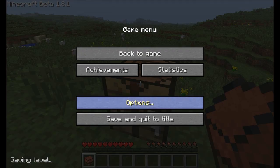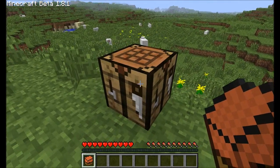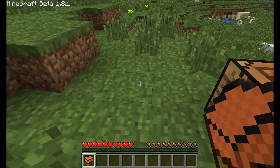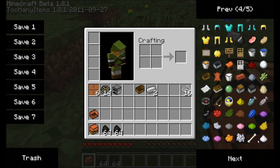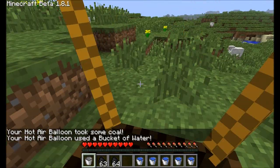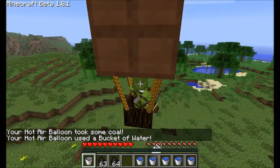Wait a minute, I'm just going to shut these sheep up. So this hot air balloon will only go in one direction and that is north, because it's not the propelled version. You need to power it with coal and water. You can just put it on the floor and sit in it and off you go — holding the space bar to ascend and holding C to descend.